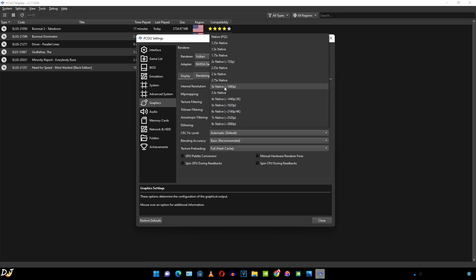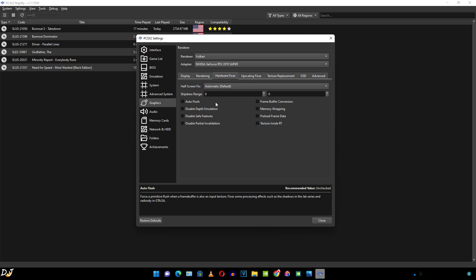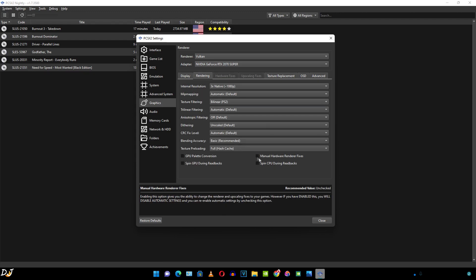I have a full HD monitor, so I've selected 3x native resolution for full HD. We can go as high as 8x native, which is 2880p. 6x native is 4K resolution — if you have a high-end GPU you can try increasing the resolution. From here I can also enable the manual hardware render fixes setting, which gives access to the hardware fixes and upscaling fixes tabs. However, if we've already enabled the game fixes setting, most fixes will be applied automatically, so I'll just uncheck it.